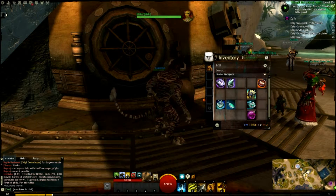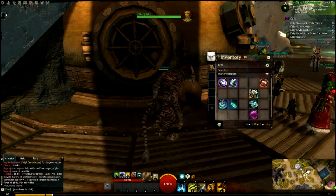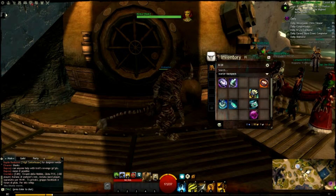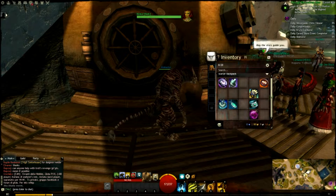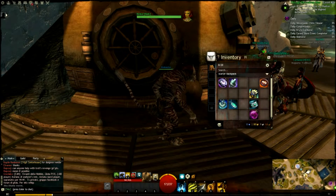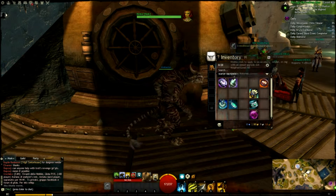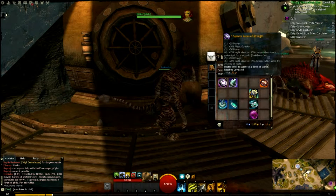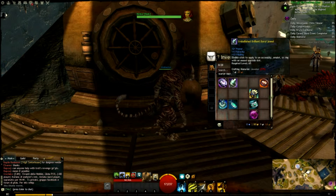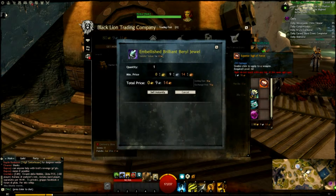I have 100% map completion and decided to just clear all the inventory. I realized the inventory I had I could not sell directly, but I could use a Master Salvage Kit and get something very valuable and very interesting, like Globes of Ectoplasm and Superior Runes of Strength. And you will see in a moment why exactly that is so useful.